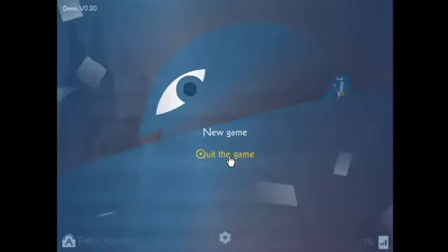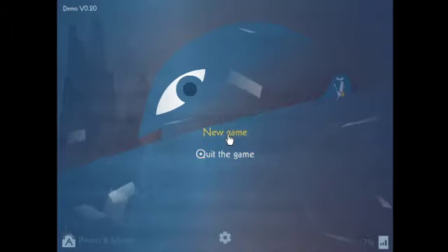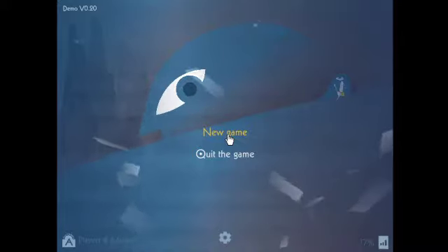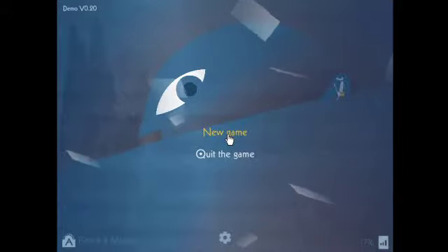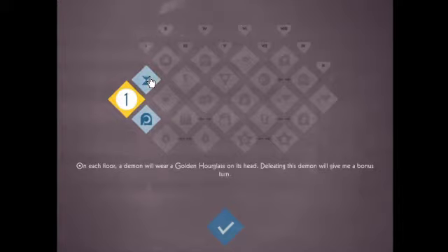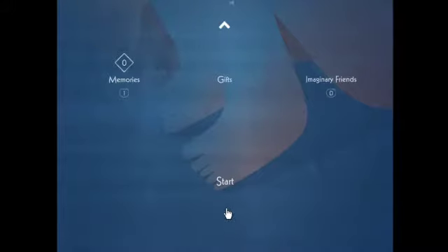Hello everyone, welcome to Iris and the Giant. This is demo version 0.020. I have played this a little bit to get an idea for what it is and it's a very interesting game. So let's jump straight into it. I do have a memory and this will allow me to get a permanent buff — either a golden hourglass, bonus turns, or steel cards in chests. I say we get steel cards. Let's start.